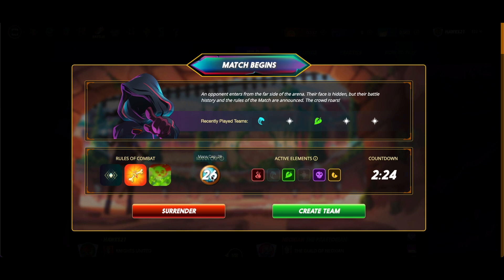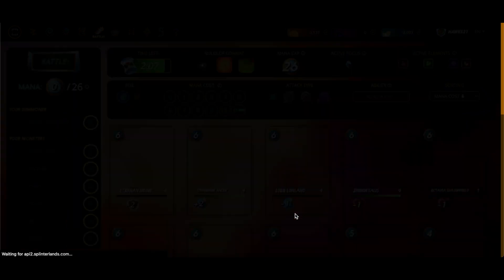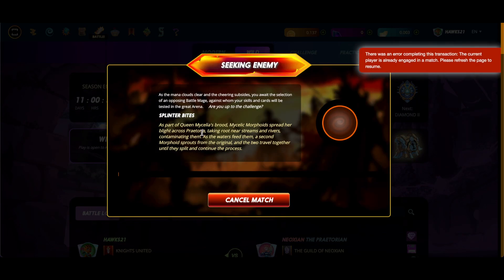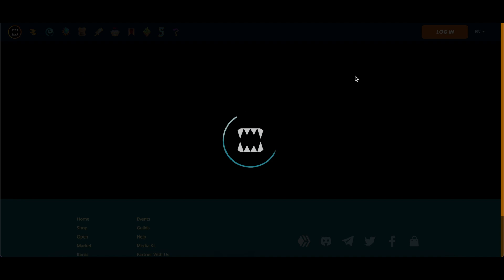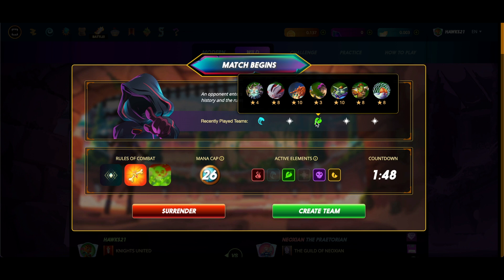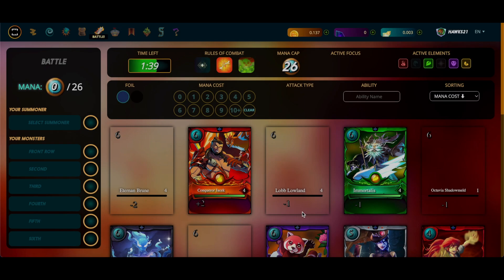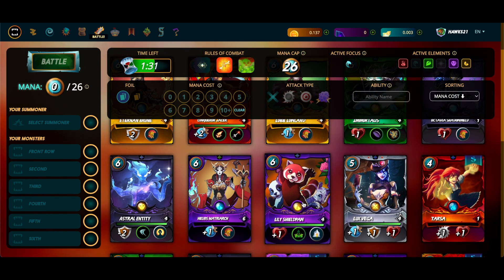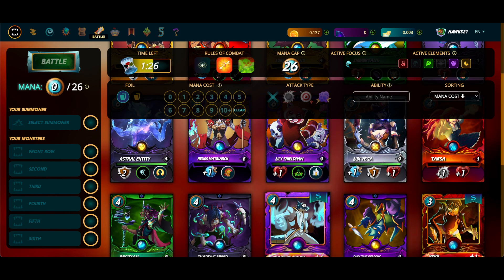All right, battle two. We have poison, kind of low mana. I want to go back and see what my opponent plays — last time I was able to predict the summoner he was going to use, but then I just forgot. These are like my least favorite splinters, so it's a little tricky here.